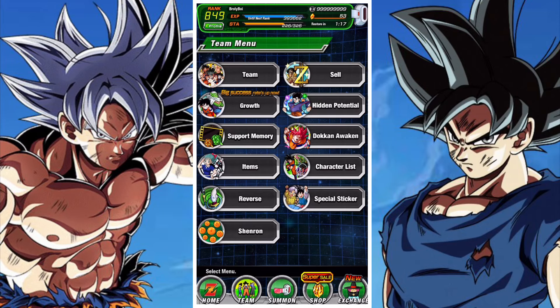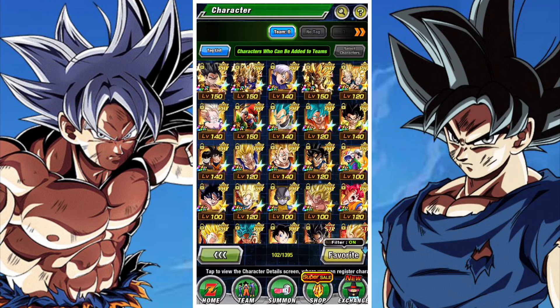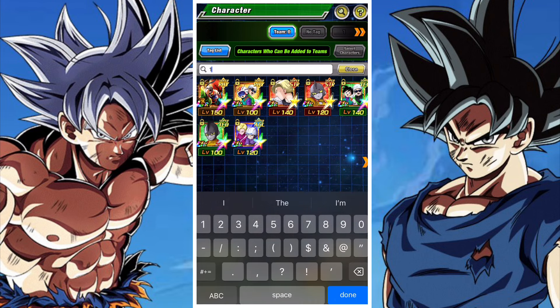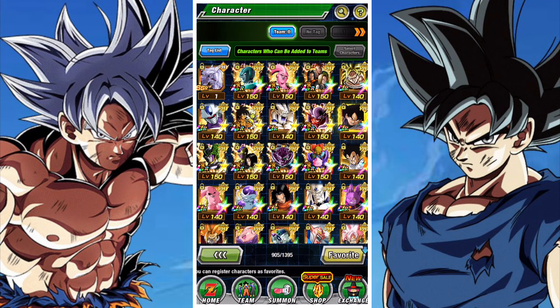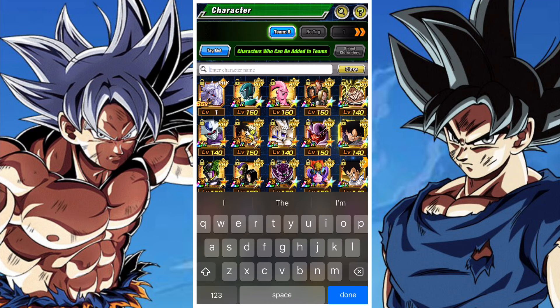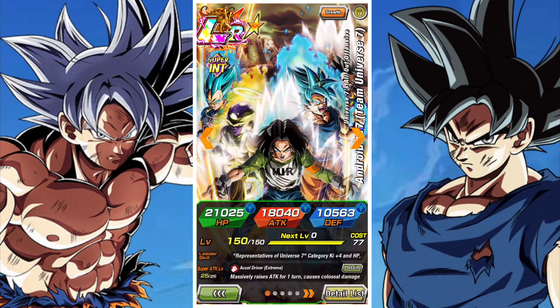Good day and welcome back to another DBZ Dokkan Battle video. In this video we're going to be taking a look at the INT LR Android 17 Team Universe 7 unit and basically just how good that unit is in DBZ Dokkan Battle at 55% in the Potential system.